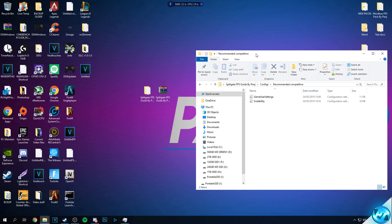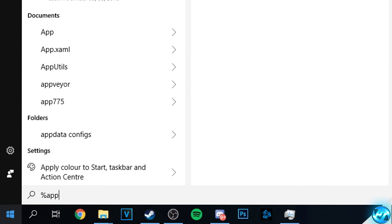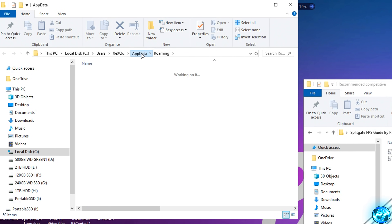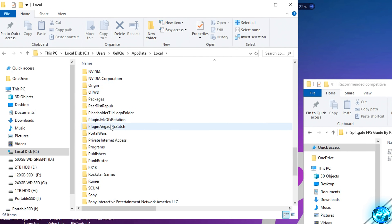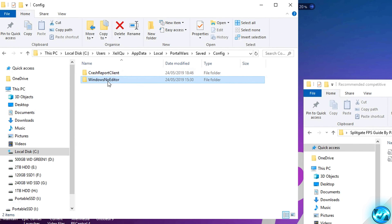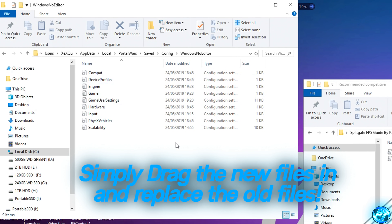To install these files, put the folder on the right-hand side, then navigate to the bottom left and click the Windows button. Type in %appdata% and press enter. Navigate to the top where it says AppData, click the AppData folder, then go inside Local, scroll down to the P section, and look for the folder titled PortalWars. Go inside PortalWars, then inside Saved, then Config, then WindowsNoEditor — this is where we install our customized optimized game config files.